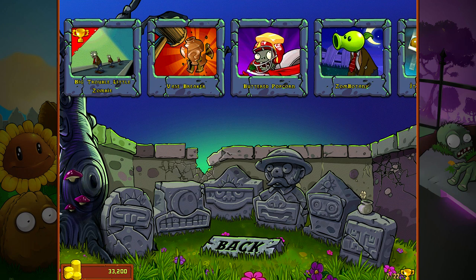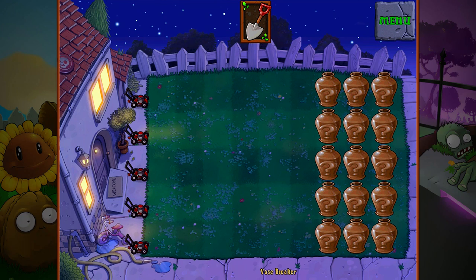Hey, what's up my Koopa Troopa, it's Koops and welcome back to some more Plants vs Zombies mini game. We're now on to Vase Breaker this time around here. And this is the same as we've done before where you break the vases and hope for the best, so you just go ahead and tap on them.